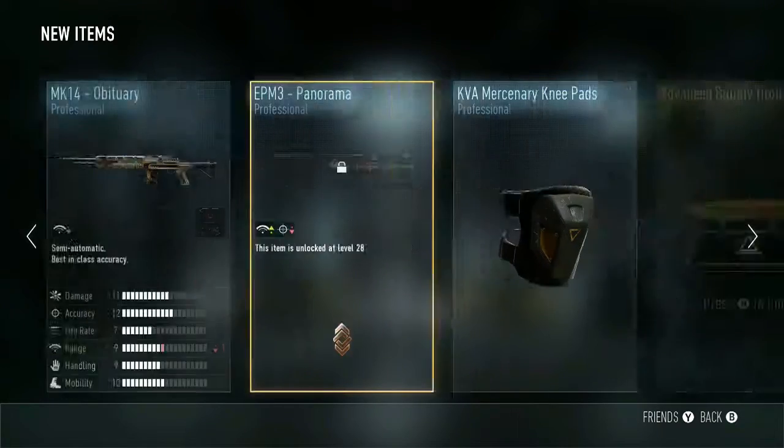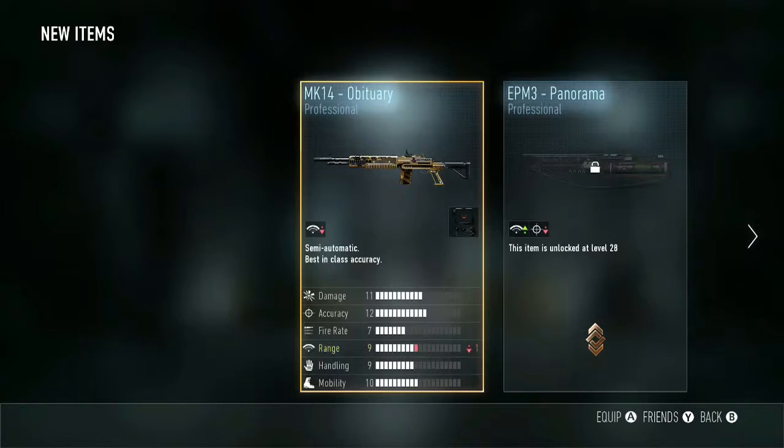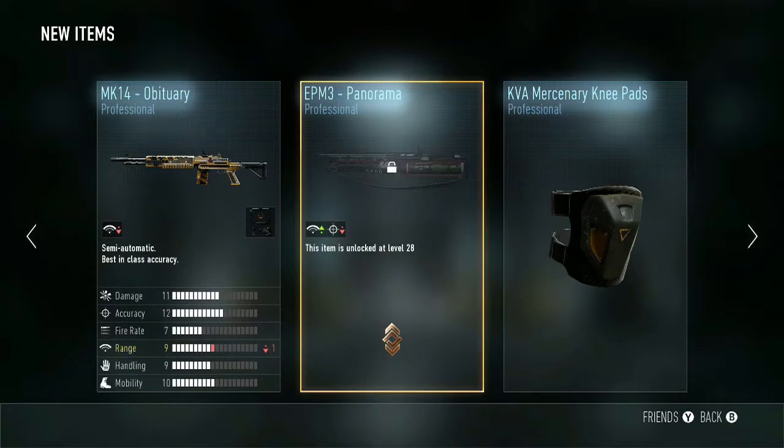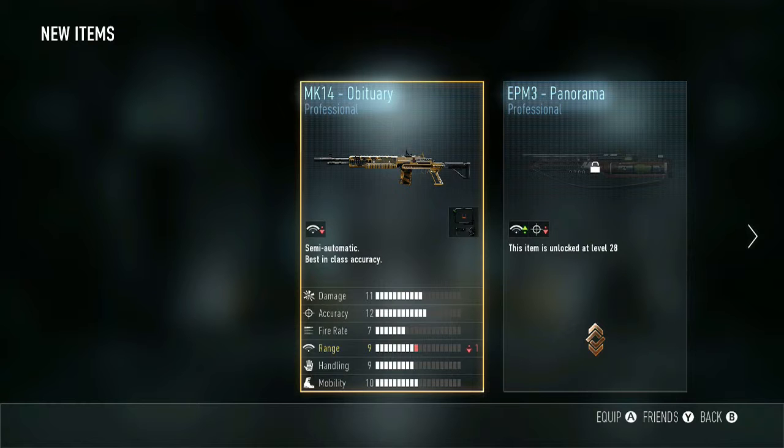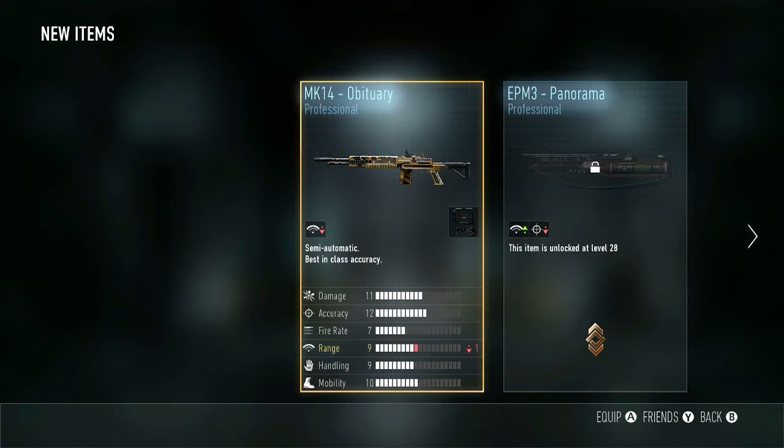Alright, we start this off with the Triple Professional — I hate these knee pads, kind of upset about that. But I've never actually had these two weapons. This is my third EMP3; the only other two I've gotten are both elite versions, so I'm actually kind of happy about that. And the MK14 Abituary — I only have the two elite versions of that. I've had like one other version, but other than that, these two weapons I don't have any variants for, so it's kind of cool.